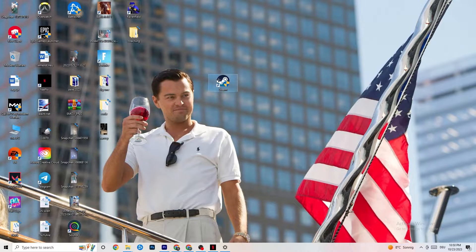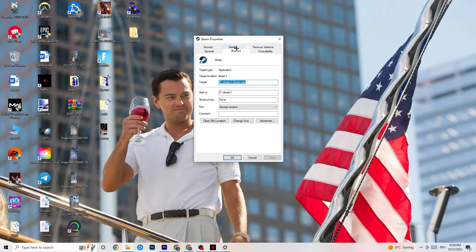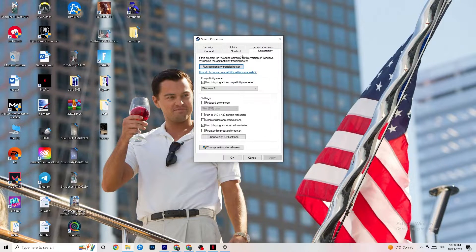If that doesn't fix it, close the game and launcher again, then right-click the launcher shortcut and go to Properties. Click on the Compatibility tab. Copy these settings: enable 'Run this program in compatibility mode' and select the latest version available — for me that's Windows 8. Disable reduced color mode, disable 640×480 screen resolution, disable full-screen optimizations, and enable 'Run this program as an administrator.' Click Apply and OK.